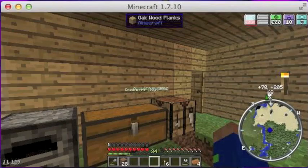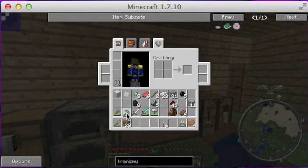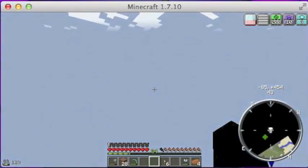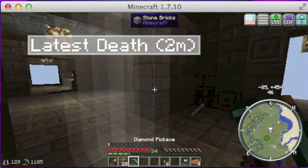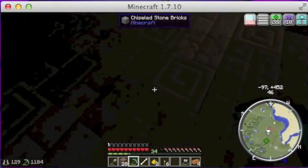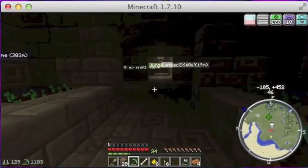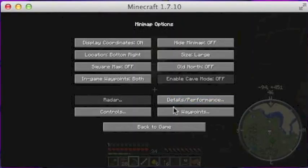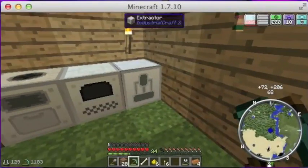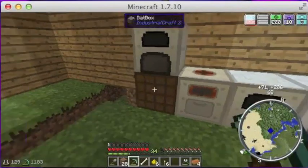I can go get some glowstone from that dungeon pack thing, so I guess we can go there. I do have my pickaxe on me, so if we just take ourselves to the dungeon pack, we can grab some of the glowstone in here. It only gave us two — that's odd, from what I remember about glowstone. Anyway, we can head back to the house. Our rubber's done now, that's plenty of rubber. We can put our tin in the macerator there.